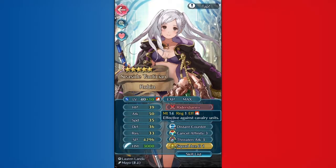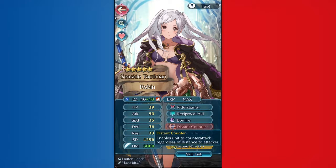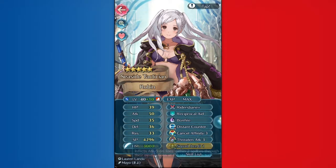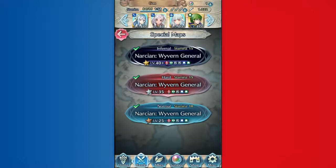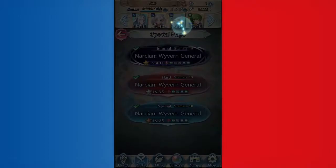Relevant things here: Rider's Bane since half the map is horses, Reciprocal Aid just to use everybody else's health batteries, Distant Encounter since everybody's ranged on this map except for two units, Cancel Affinity is for the boss, Threaten Attack is for mitigation, and this seal is just because I'm too lazy to change it.